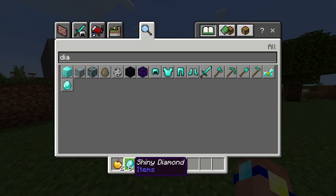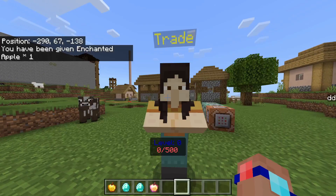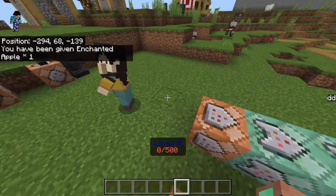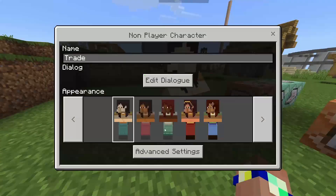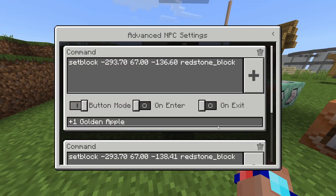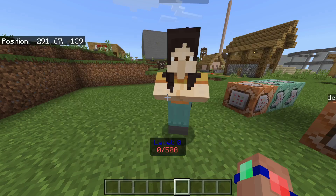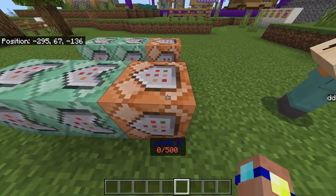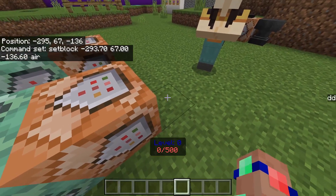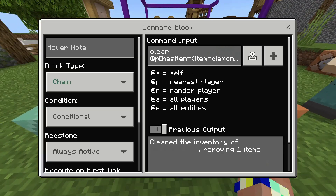Now I've got these shiny diamonds, and you'll see that when you click on this one, I can do the trade and it takes away one of these instead. The way it works is - the villager has commands in it. The first button spawns a block next to these command blocks and the second one next to these. It spawns a redstone block here which triggers this one - a set block coordinates to air - so it then deletes the redstone block.